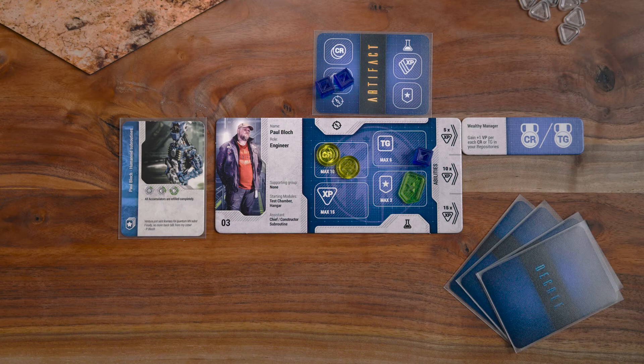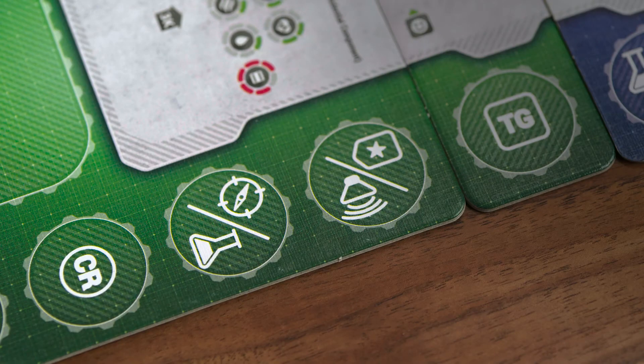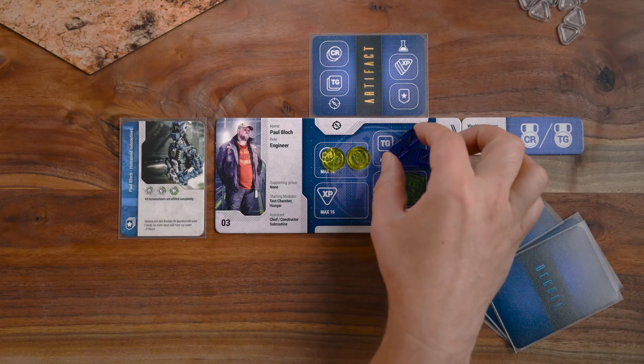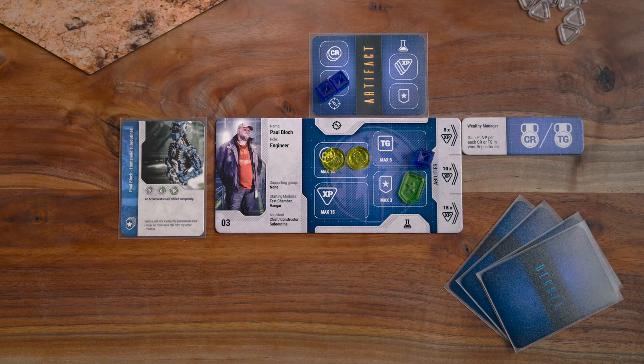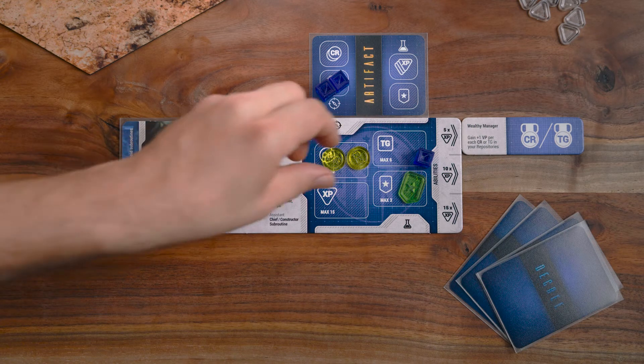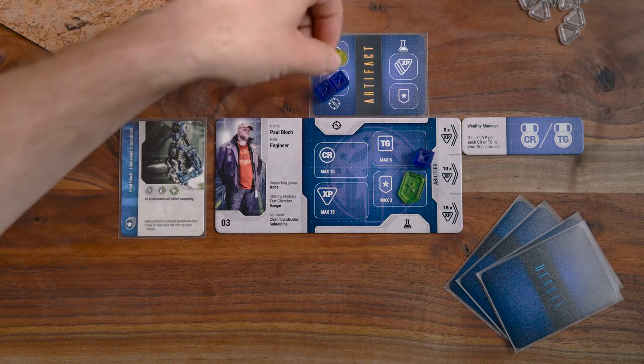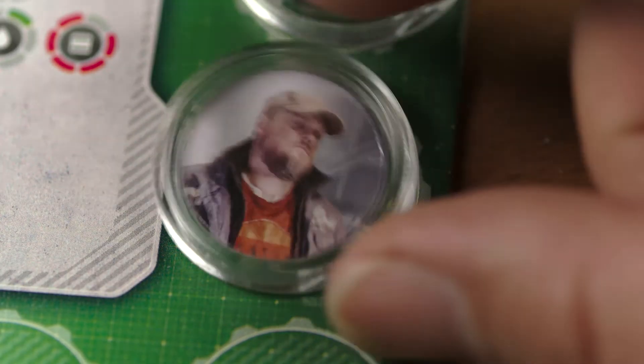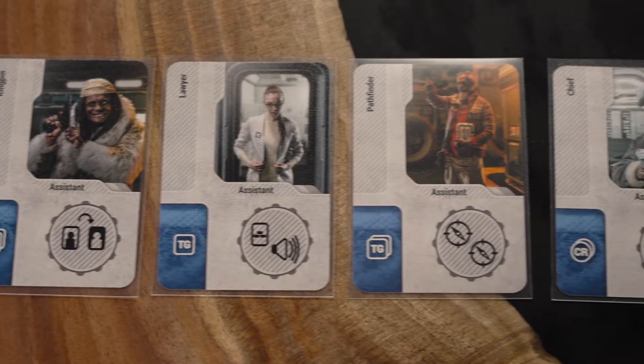You are only allowed to have one artifact card in your expedition slot and one in your research slot. Expedition and research actions allow you to fill one field at a time, but each field must be filled completely, and the resources needed to fill them must be taken from your own repository. Expedition and research actions can be found on action sockets of some module tiles or assistant cards.